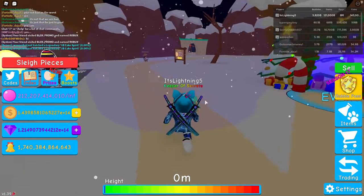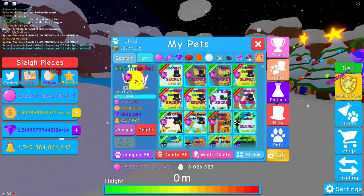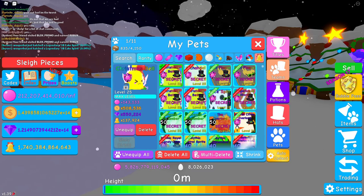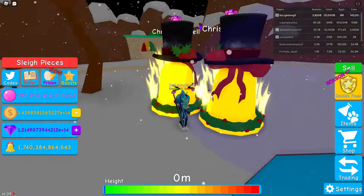As you guys heard, it's definitely crazy to see how I hatched three secret pets. So the very first thing — let's just unequip all and equip just these three. Let's equip them all, unhide, and look at all of them.